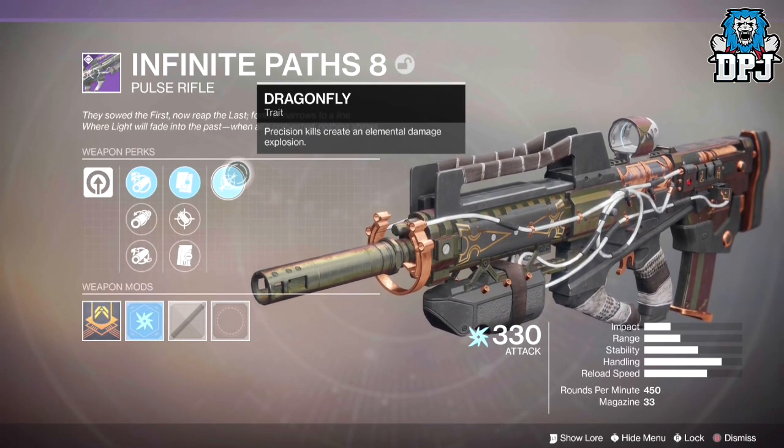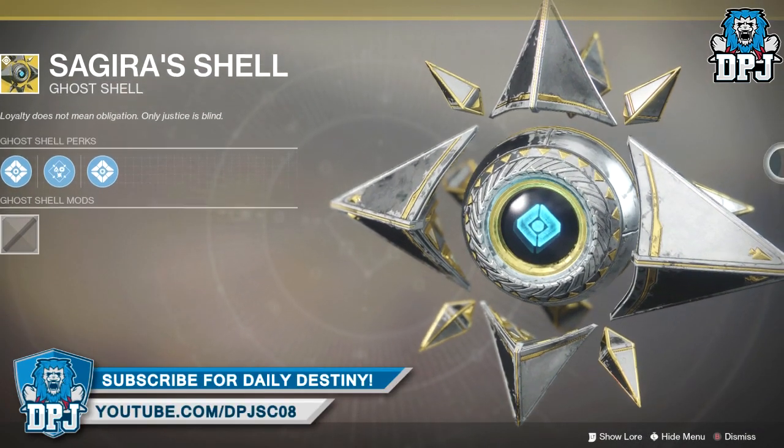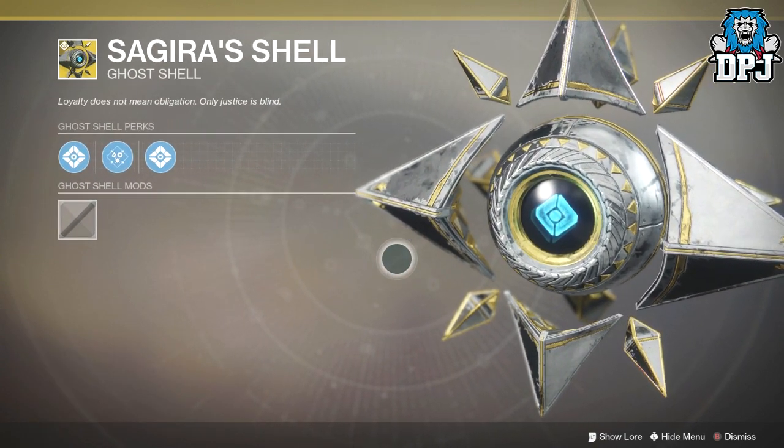I actually caught this a while back and knew this would be the way it was obtained — it was pretty obvious, not gonna lie. But yeah guys, that's it, it's straightforward, it's simple: you need to complete every verse Brother Vance offers in order to collect this exotic Sagira's ghost shell.